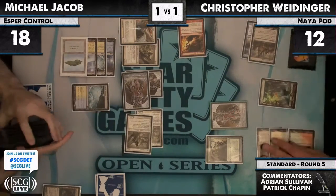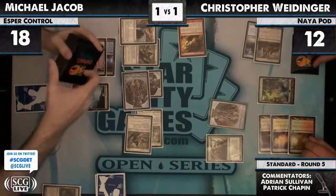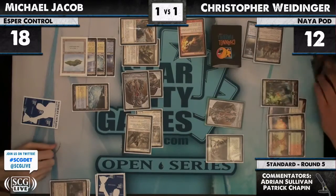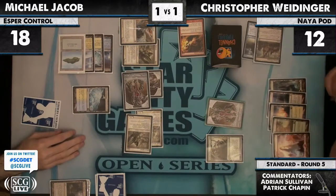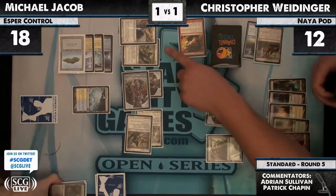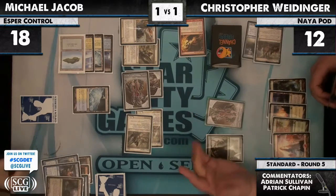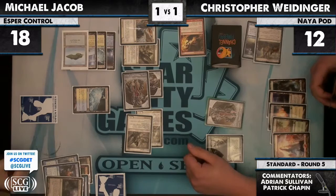He's definitely going to shuffle. We see the Ghostly... MJ's a veteran, he's not going to be shaken by just how much of a fight Christopher's putting up despite the mulligan to four. Birthing Pod's sitting out there. You know who loses to people who mull to four? Bozos, that's who. Take it from one who knows. So we've got Christopher debating his options.